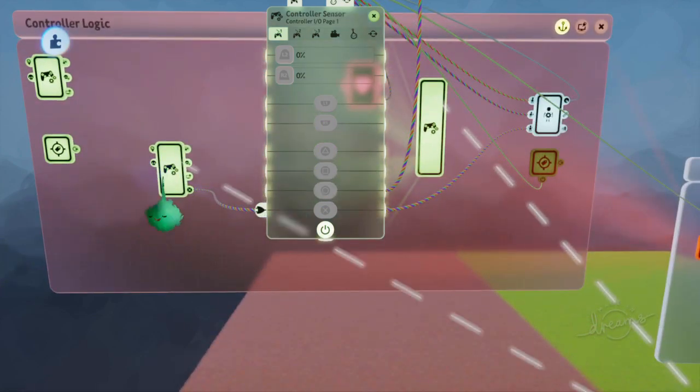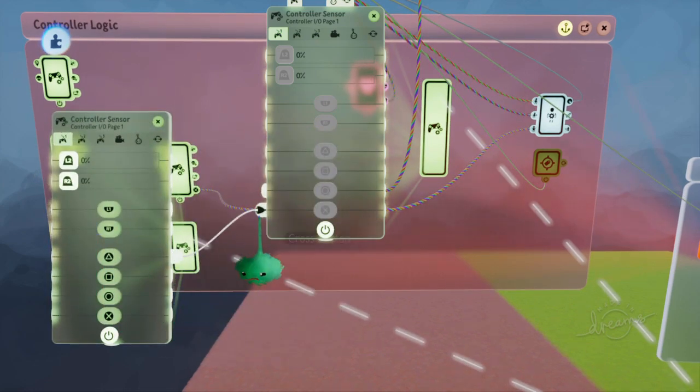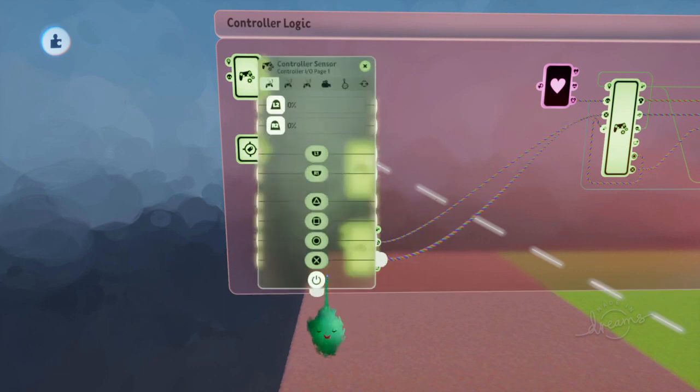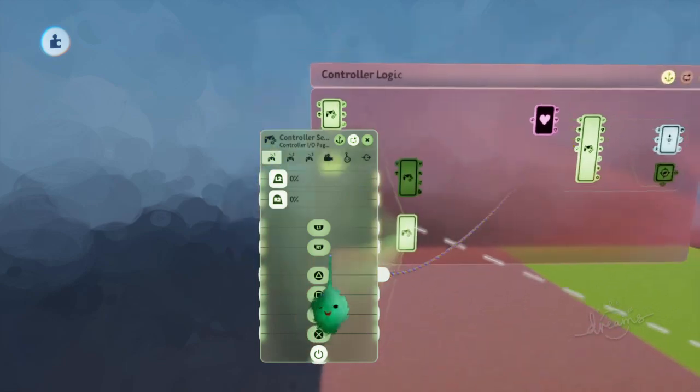Now if we go over here, we can wire that into X as well from triangle. So now if I press triangle, it's sending through to jump as well. Now if we just turn that one off and this one is on, then this is the inverted version.